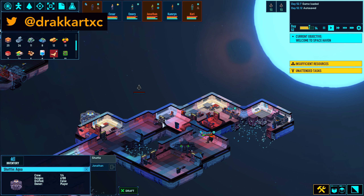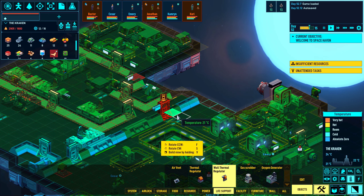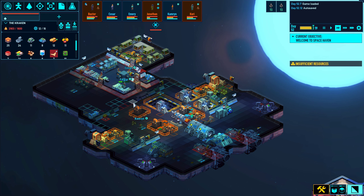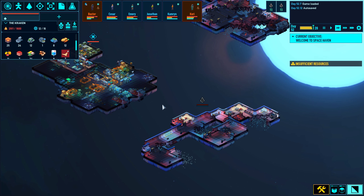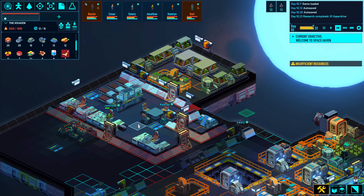I decided to end this season of the let's play pretty soon and then start a new one. I might really miss our crew though. Baxter is our front man, Corey is our industrious one, Jonathan is our leader researcher, Cameron is our medic, Caesar is basically a jack of all trades but really weak and antisocial — he always takes the shift when the others sleep. Emery is a cool guy, has bloodlust, likes to fight, do research, and construction too. I was also wondering whether I should focus more on the characters and imagine little stories — let me know in the comments.